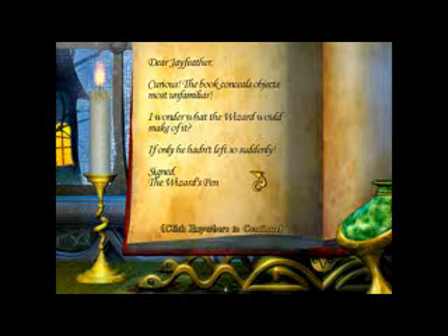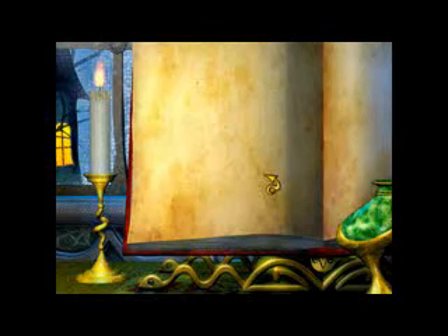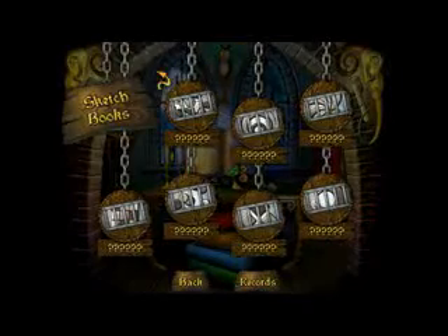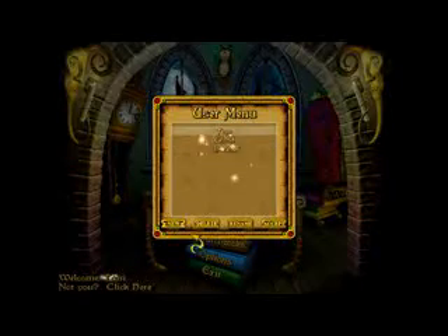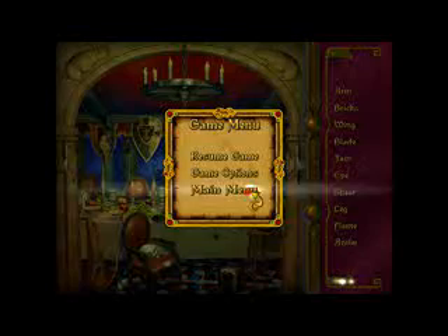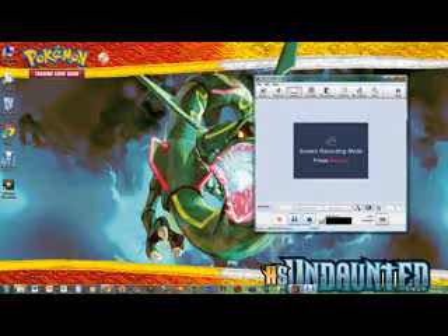Dear Jayfeather, curious — the book conceals objects most unfamiliar. I wonder what the wizard would make of it. If only he hadn't left so suddenly. Signed, the wizard's pen. And with that, main menu. Let me just see here. I've only unlocked these two sketchbooks. And I've beaten the game here, haven't I? Yeah. Because as you can see, there's different stuff here now, like jaw and stuff. Okay, I'll see you guys next time for the next little thingy — for the next dot. See you then. Bye.